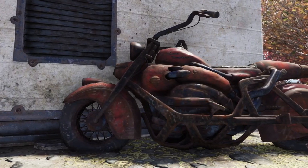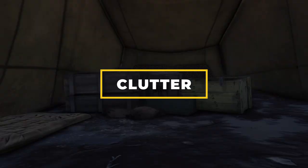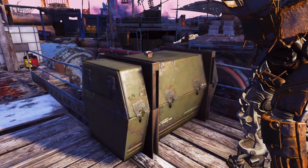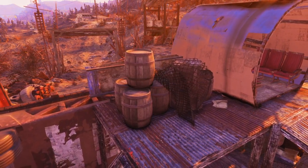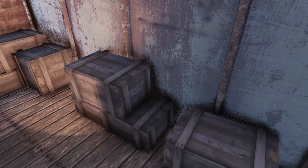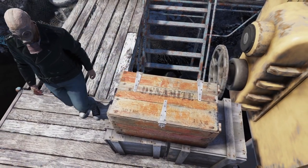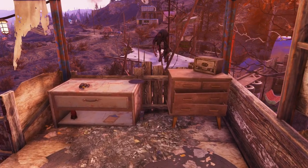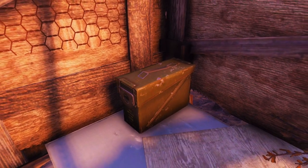The second world object I'd love to see added is Clutter — and by Clutter I mean all variants of the boxes, barrels, crates and other containers you can find scattered around Appalachia. A great first example is the wooden crate, which is currently available to us in the build menu. However, the other colour variants you can find, like the orange explosive box and the brown wooden crate, are not available. This seems like an easy-to-implement expansion on what we already have.